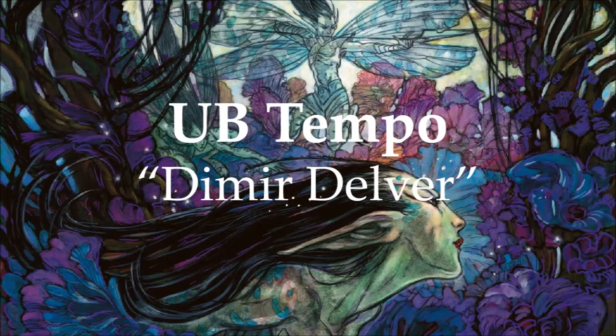Dismember, Fatal Push, Go for the Throat — they all do the same job. Another interesting choice in the deck is Bitterblossom. It's really robust and very effective at keeping you applying pressure to your opponent with a constant stream of faeries.